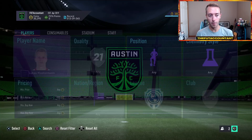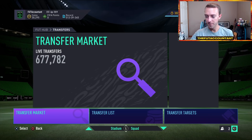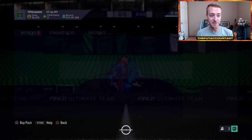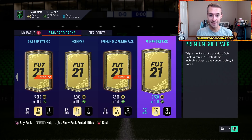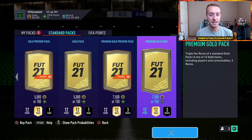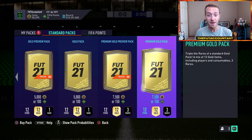Opening your FIFA points as early as possible is the best value. With these 4,600 FIFA points, you can open up 30 of the 7.5k packs. We did the math yesterday on stream — it's going to easily come out to somewhere between 55k, 60k, maybe even 75k plus, depending on who you pack from those packs.